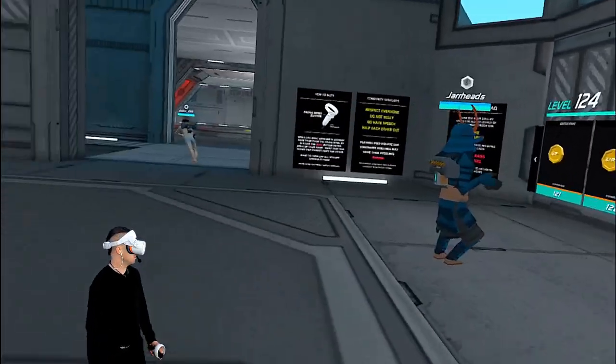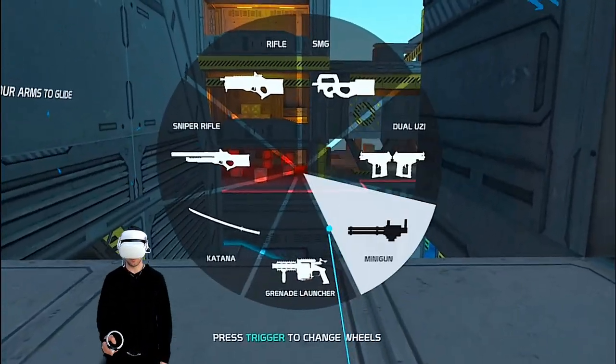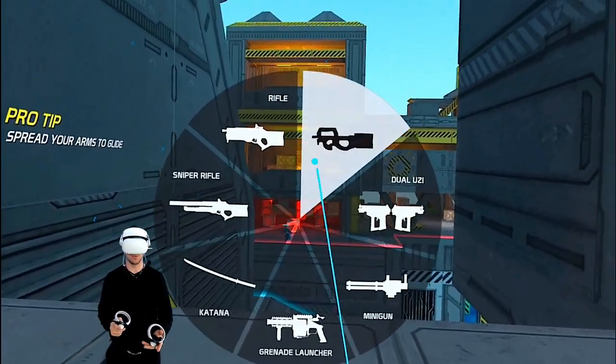Now whenever I go into the weapon wheel — boom, there it is. You hit trigger to get to your second weapon wheel. I don't know how many people don't know that, but now you know.